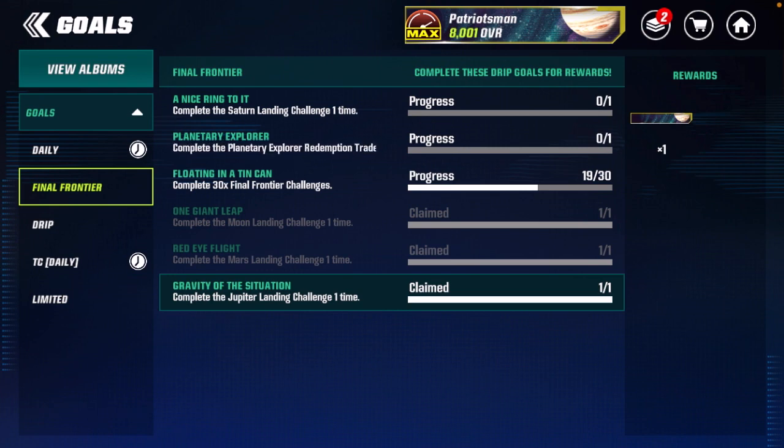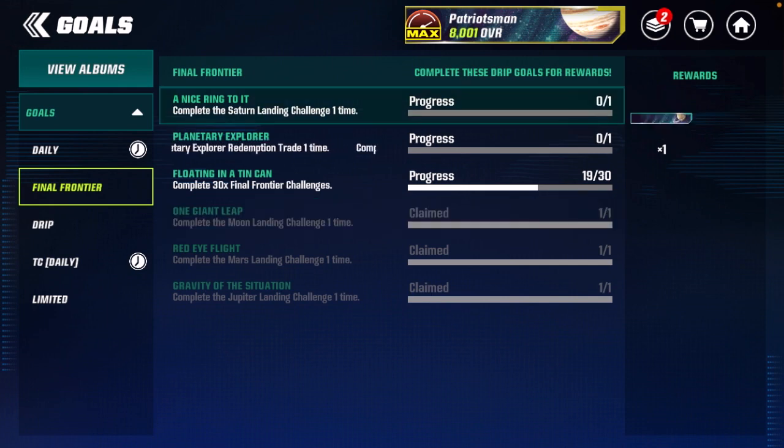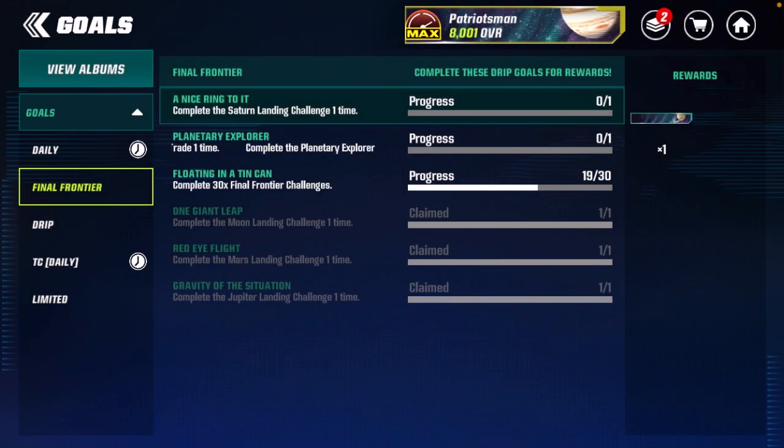Starting at the top: the Moon Base Stadium is from playing the Moon Landing event. The first banner out of five is the Final Frontier Saturn nameplate. All you have to do is complete the Saturn landing challenge one time by going all the way through the Saturn events.